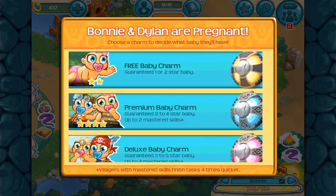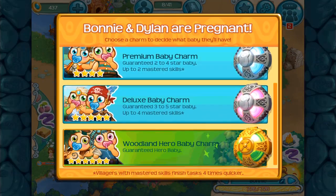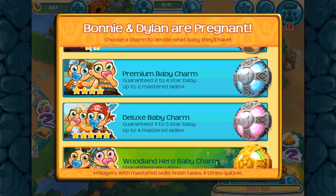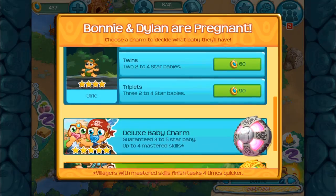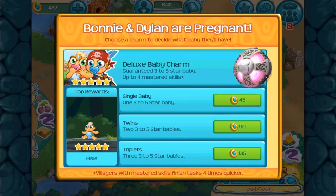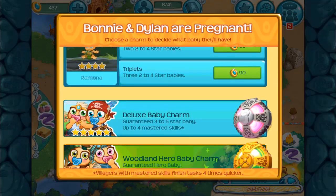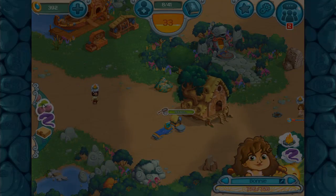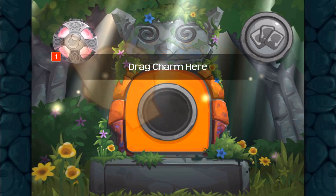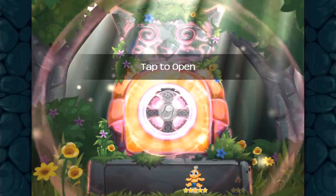That means we already finished the study net, and we can actually see here we can afford a special charm. Let's see — should we take it? The difference between a deluxe charm and a premium charm is not that vast anymore. If we get a deluxe enchantment we could get a character we haven't had before, which could actually be quite interesting.